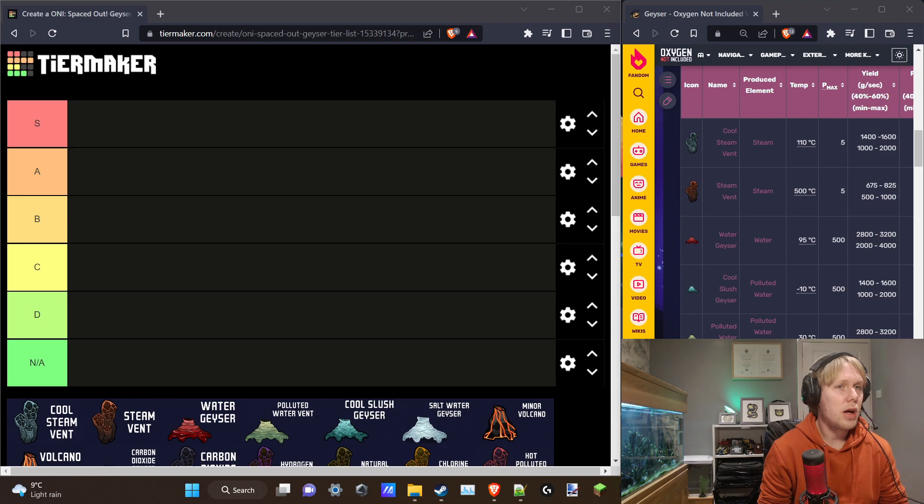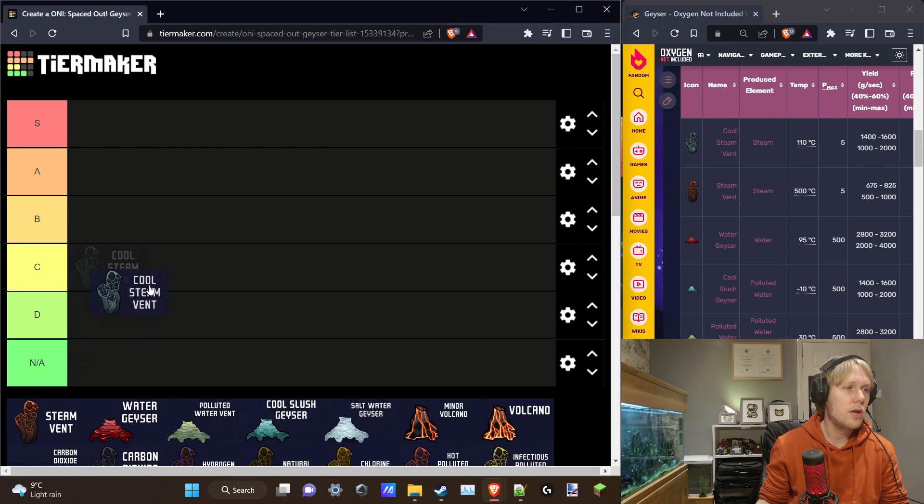We'll start with the Cool Steam Vent. It produces water in the form of steam at 110°C, and on average produces about 1.5 kilograms per second — enough to run one and a half electrolyzers. You're going to get about 13 dupes' worth of oxygen out of this, so it's quite good. Dealing with the temperature is a bit challenging: you either have to condense the steam so it forms water and then electrolyze it,